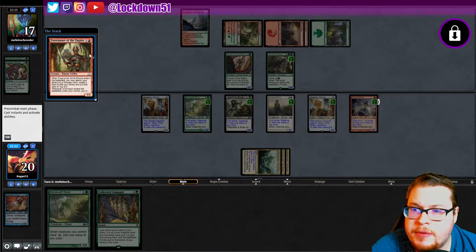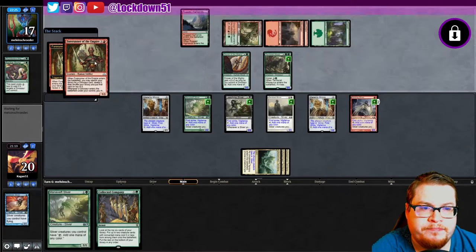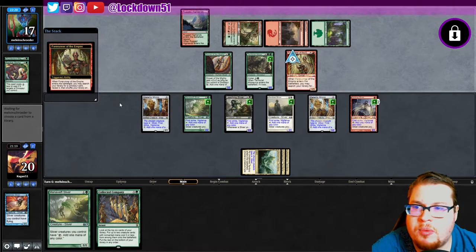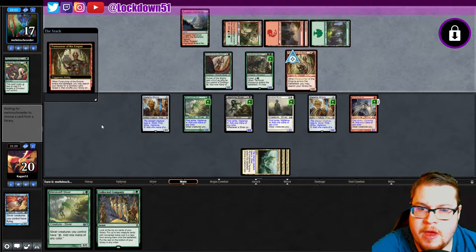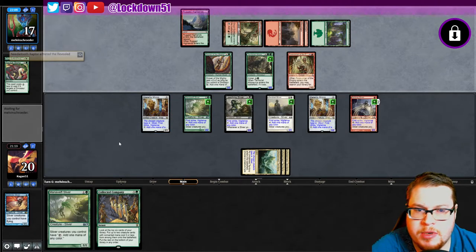They're playing Forerunner. Search your library for a Dinosaur card, reveal it, shuffle your library and put that card on top. Whenever a Dinosaur enters under your control, it deals one damage to each creature. That's going to be problematic. Let's see what they get. I am concerned for my board — let's just not skip our Collected Company this turn. Needletooth: when it's dealt damage, it deals five damage to target creature an opponent controls.